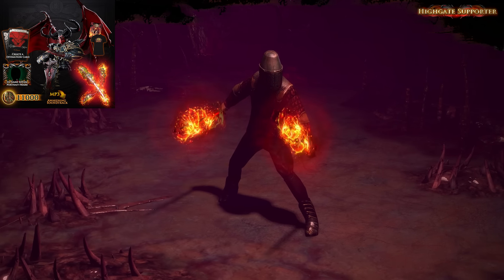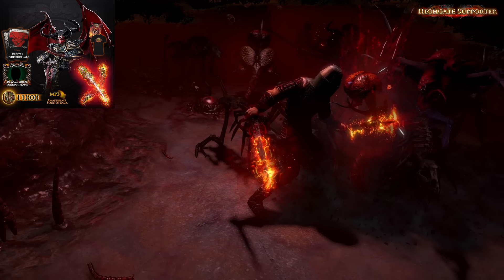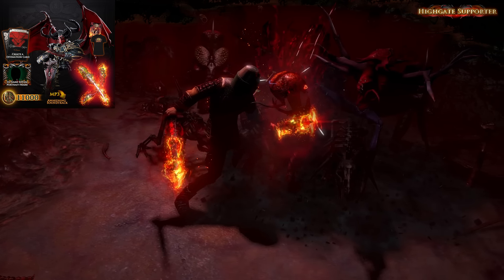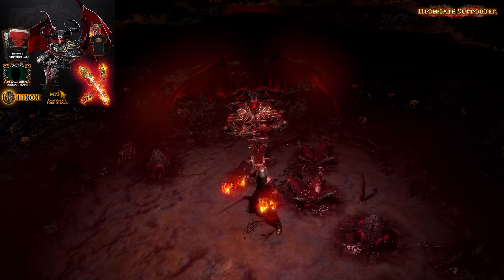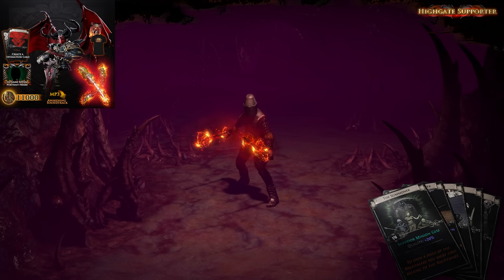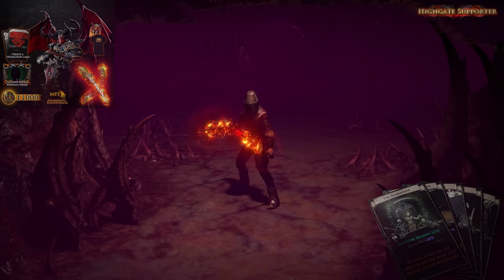The Highgate Supporter Pack comes with 11,000 points, which is the full value of the pack in points. It also comes with a forum title, four apparition effects including the Overlord of Highgate, four weapon effects, four portrait frames, and the opportunity to leave your mark on Path of Exile by designing a divination card that will be added to the game.